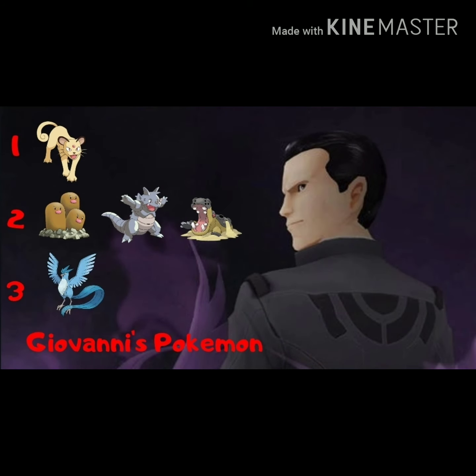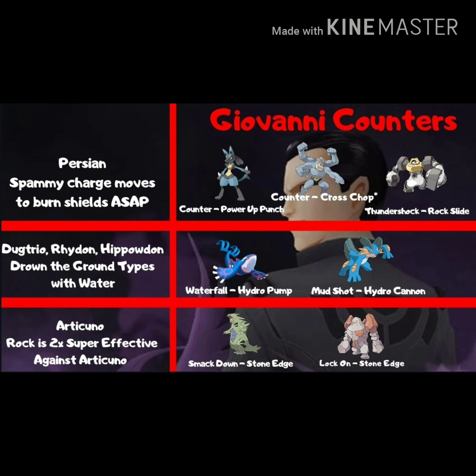Moving on to Giovanni — I actually find Arlo harder. Persian is his front Pokemon every time, his second slot can be Dugtrio, Rhydon, or Hippowdon, and the third will always be Shadow Articuno. Pretty exploitable weaknesses: normal, ground, and ice types. For Persian, spammy charge moves from fighting types are preferred: Counter Power-Up Punch Lucario, Counter legacy Cross Chop Machamp, and Thundershock Rock Slide Melmetal is also great. For Dugtrio, Rhydon, and Hippowdon, drown them with water — Waterfall Hydro Pump Kyogre or Mud Shot Hydro Cannon Swampert. For Articuno, it has a two-times weakness to Rock, so Smackdown Stone Edge Tyranitar or Lock-On Stone Edge Regirock will do just fine.